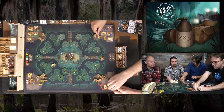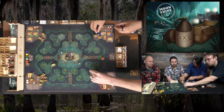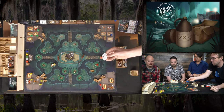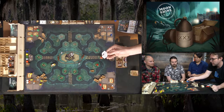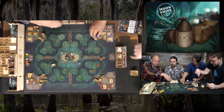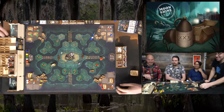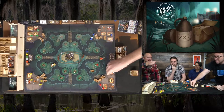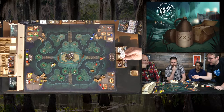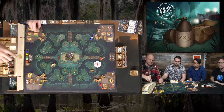The second tile revealed reads 'find some swamp bandits for hire — pay $100 to take a jug from any camp and bring it here.' The player has no cash so can't use it, leaving it for others. The police then move, and green takes their turn using a buggy, moving three spaces.